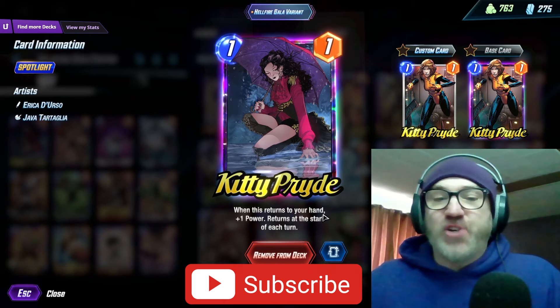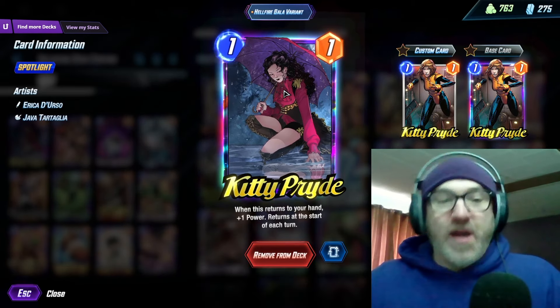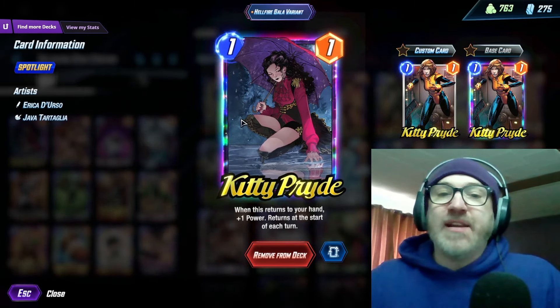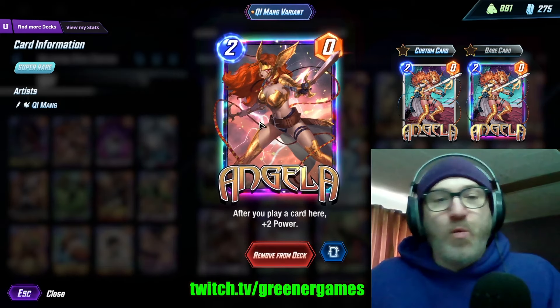We're running Kitty Pride in here — when she returns to your hand, she gains plus one power, and returns at the start of each turn. We're also running Angela and Hitmonkey. Kitty Pride is really good at buffing up your Angela and spamming out on the final turn to buff up your Hitmonkey. Angela gains plus two power after you play a card here, so you can keep buffing her over the course of the game.